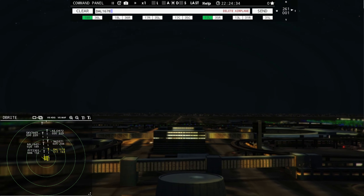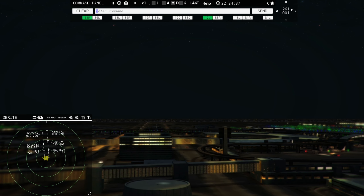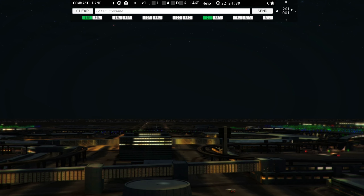I missed the call sign on this jet because I was trying to talk — you can't get a word in edgewise. I believe this one's Maple — Sierra Kilo Victor. American 2628 ready to taxi — American 2628, runway 17 right, taxi via Zulu Lima.